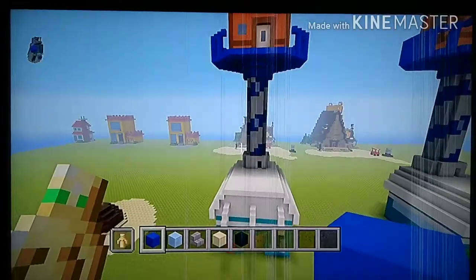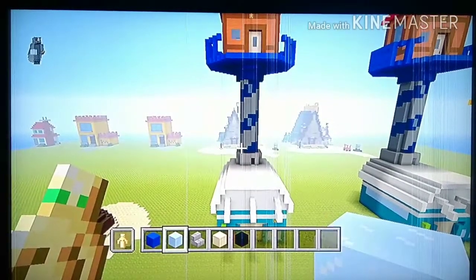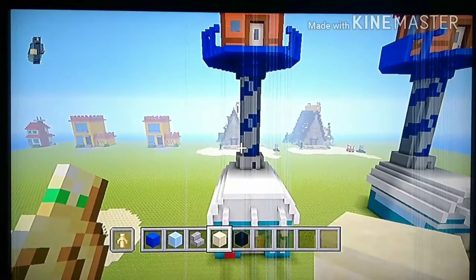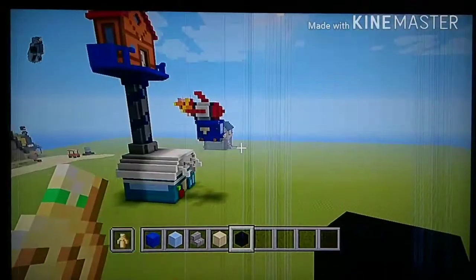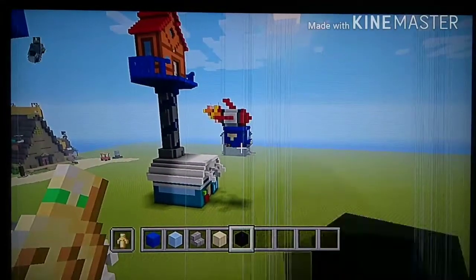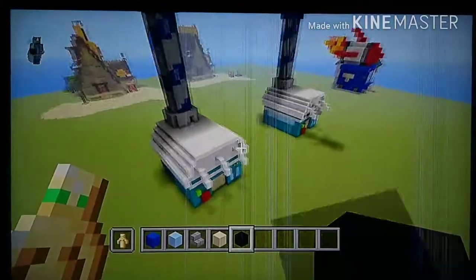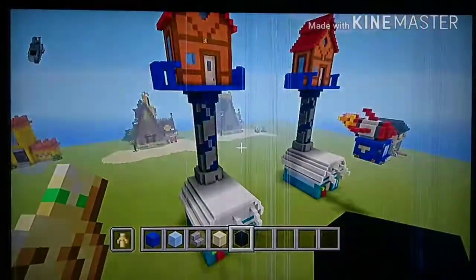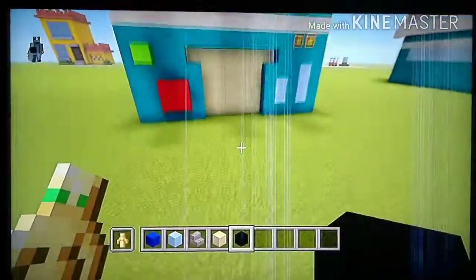For our blocks you'll need: blue concrete, packed ice, stone brick, stone brick stairs, sand, smooth sandstone, and black concrete. As you can see it's floating over the ground. You can build this wherever you want — you can build it going inside the house so it looks like they blast inside, but I'm gonna build it up in the sky.